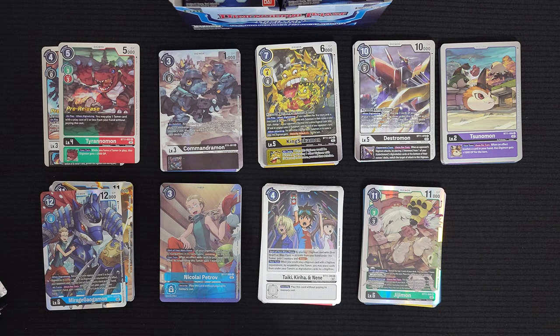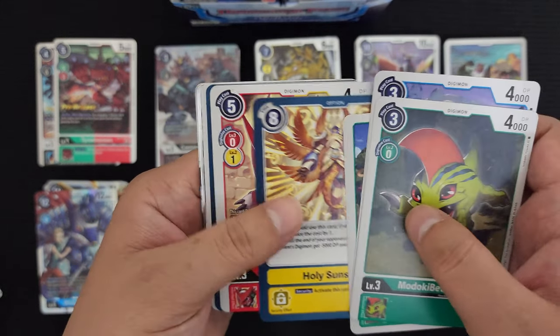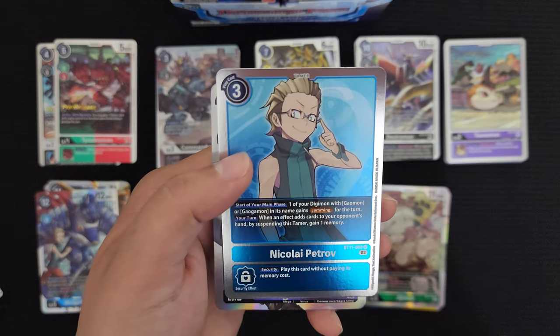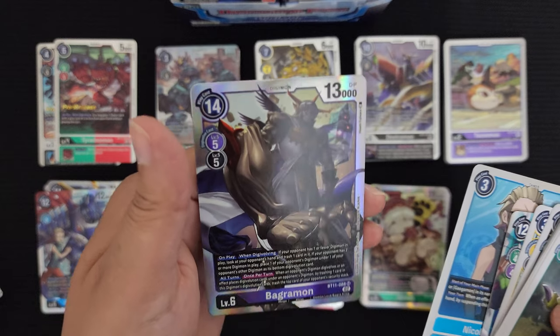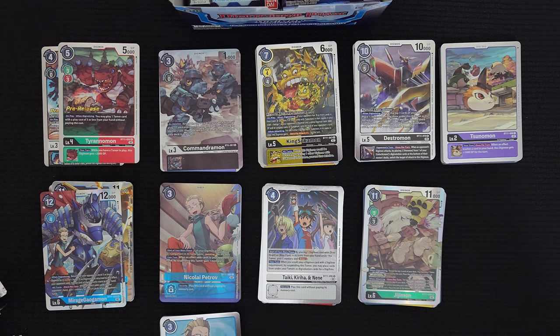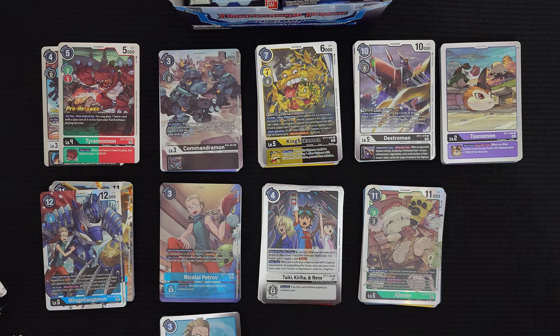Next pack: Modoki Betamon, Snow Goblinmon, Tekumon, Holy Angemon, Shotmon, Maelstrom, Gigadramon. Got Titamon and another tamer — Nikolai Petrov, non-alt. That's awesome. And Bagramon — sweet! I know the alt arts are very hard to pull. I'm now wondering whether my first blue deck will be Garurumon or V-mon. I also have the structure deck for EO4 so I'll play around with that.